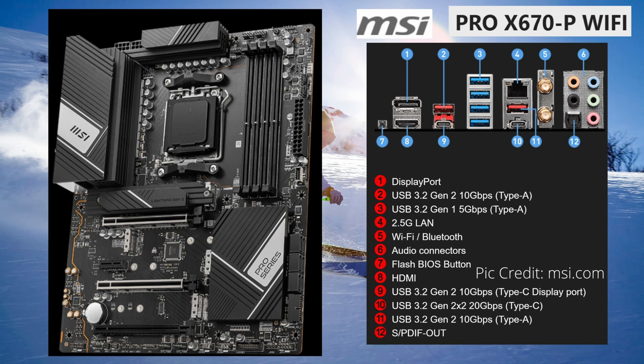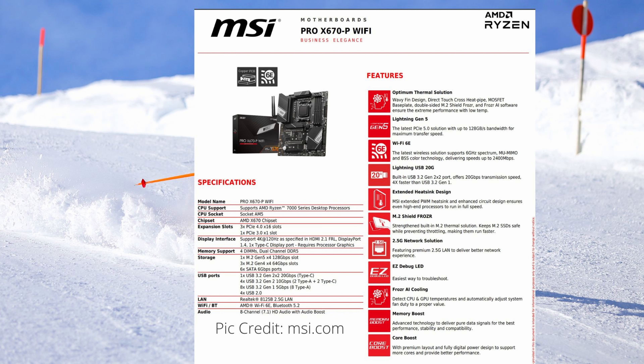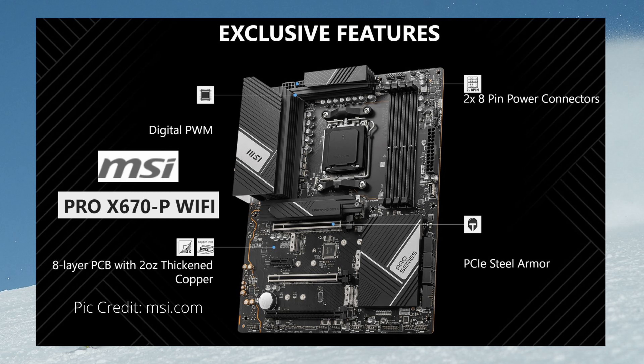Next, we're going to look at the MSI Pro X670P Wi-Fi. This is an entry-level motherboard that will probably be lower priced than the other ones we look at today. But don't let that discourage you — it's got some nice specs here. We've got three PCIe 4.0 expansion slots — three x16 — and one PCIe 3.0 slot.